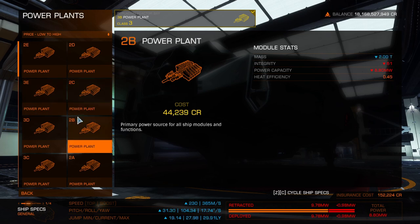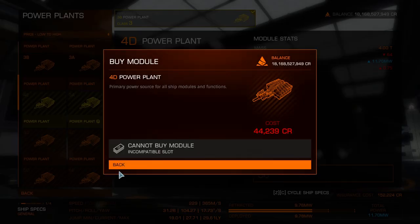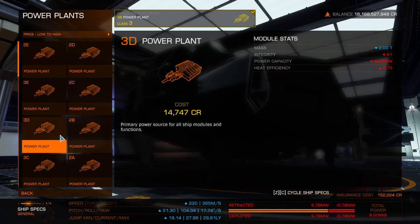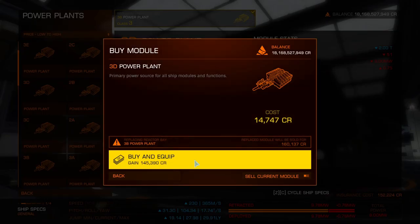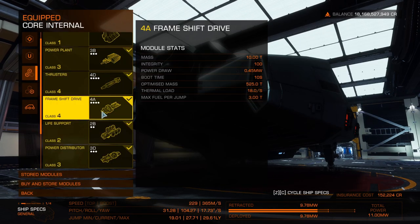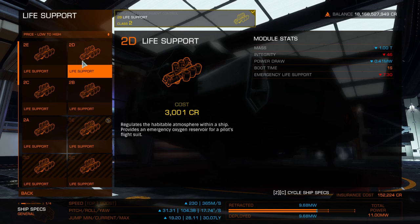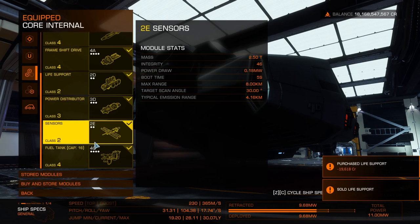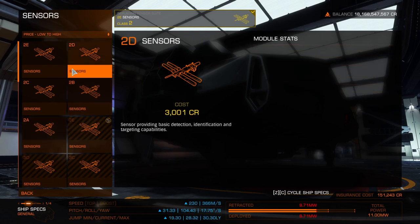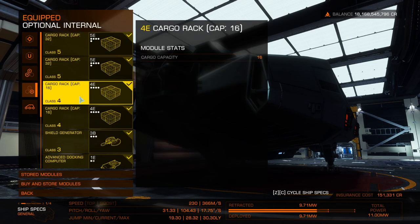Life support 2B — we really don't need that, it's way overboard. We're not going to get interdicted, so 2D — that gives us more power. Power distributor 3D is ideal. Sensors 2E — we don't need those, we need a D-rated sensor. So a 3D sensor, cheap and good, gives us a bit more jump range.